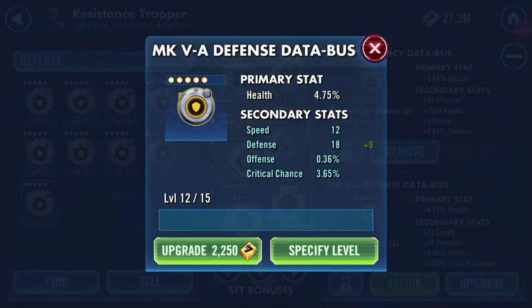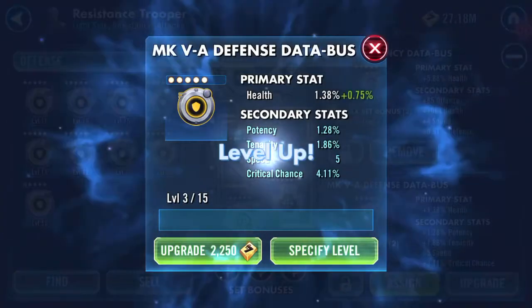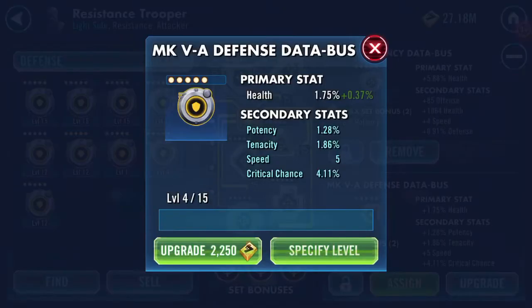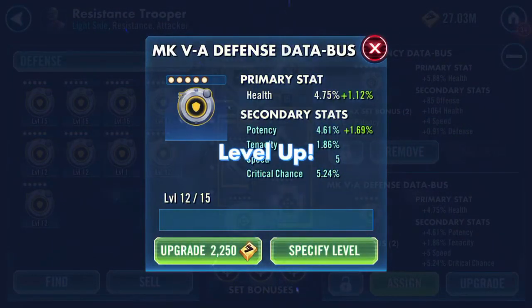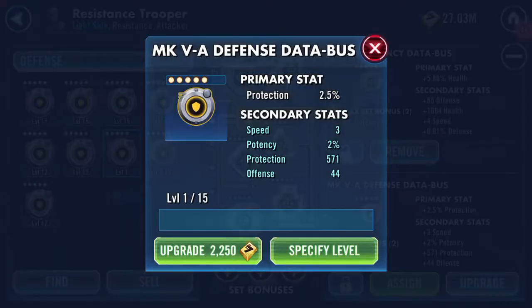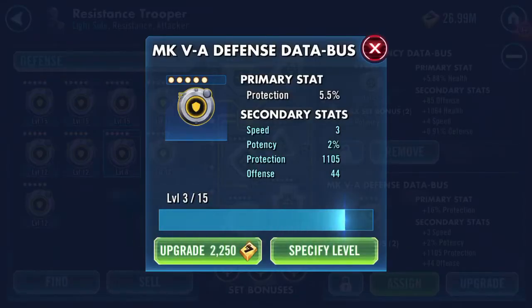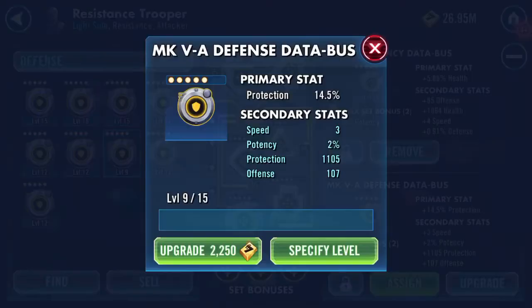It looks as though those two are so similar. Potency and crit chance — look tasty on that one, don't they? Last of these — huge amount of protection on the first turn. Boosted offense, double boosted offense, triple boosted offense. Cool.